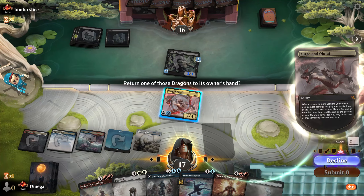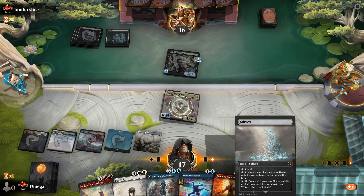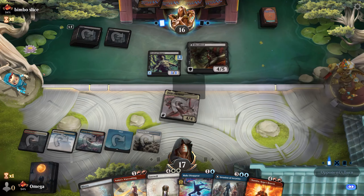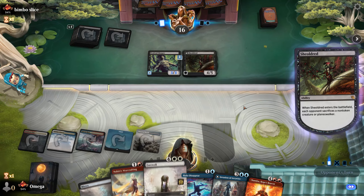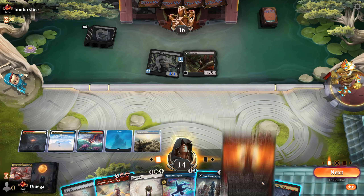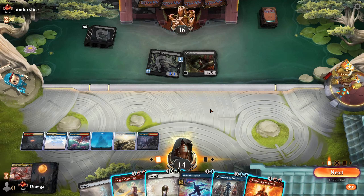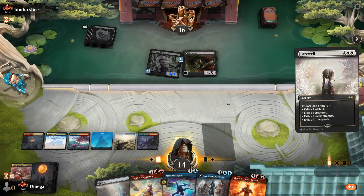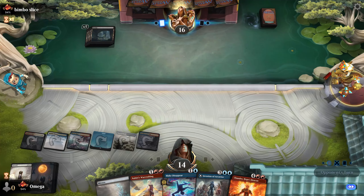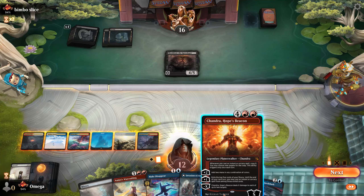Let's go with Mirrex because that's the sixth land for Chandra, and given he is tapped out I will decline — even though I normally wouldn't play like this, we have so much value that if he spends the next turn answering this I'm fine with it. I have either Farewell or Nahiri's Warcrafting. We can play like this for sure. Do we go with Farewell or try to sneak Chandra somehow? I think Farewell is just better. Zurgo was a great bait — that's why we got the trade.